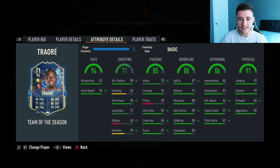88 dribbling is a very solid stat for the card. He does have 87 agility with 91 balance and 88 reactions. He should actually feel quite quick and swift on the ball, especially for a right-back. 86 defending — again, a pretty decent stat. 84 interceptions, 84 defensive awareness, 91 stand tackle, and 87 slide tackle. Probably a chemistry style to bump that up even more.